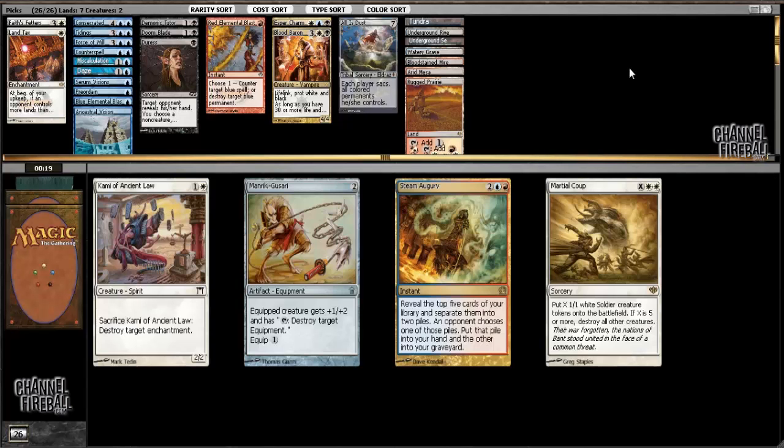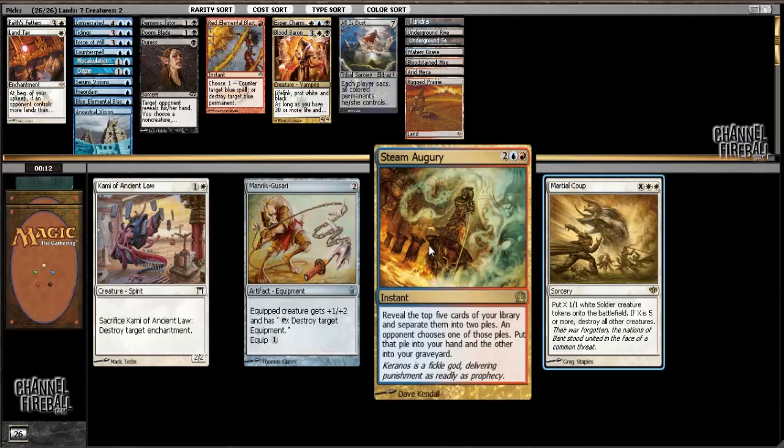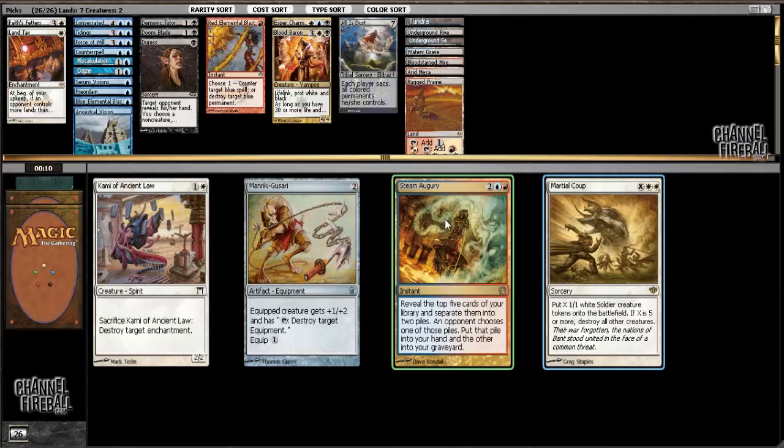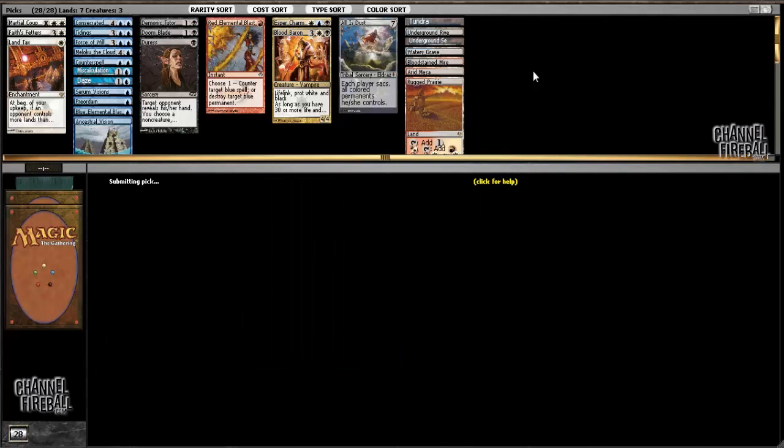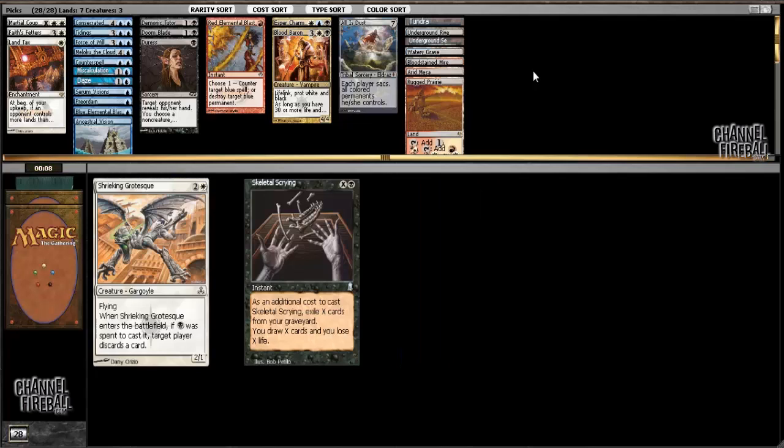None of these cards are going to make the cut in my deck, so I'll just take the land. It doesn't really matter - any of these five cards will be fine, and it's pretty unlikely to matter. Wow, Martial Coup came around really late. Steam Augury is also a consideration, similar to Skeletal Scrying - if I didn't already have better card drawing, I would be more likely to consider it. But it's just pretty bad, and cards like Steam Augury and Fact or Fiction lose value the fewer win conditions you have in your deck.